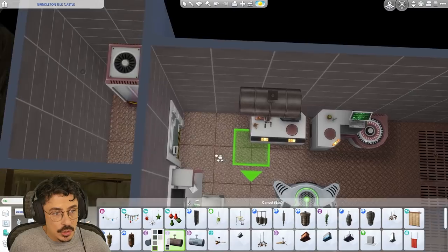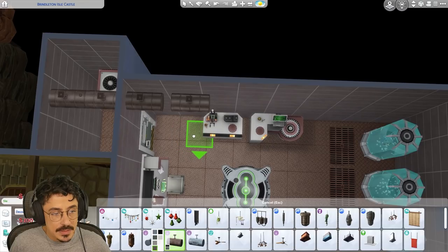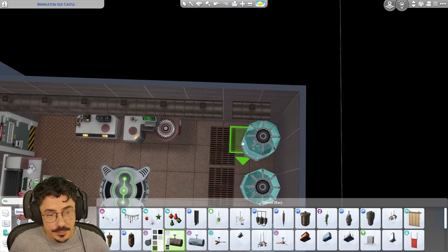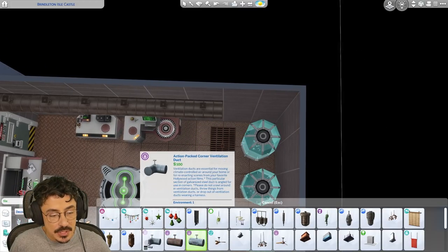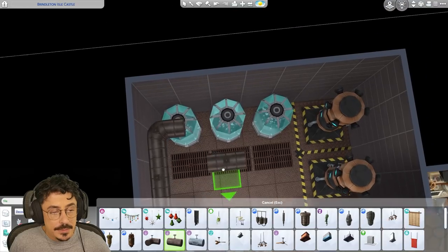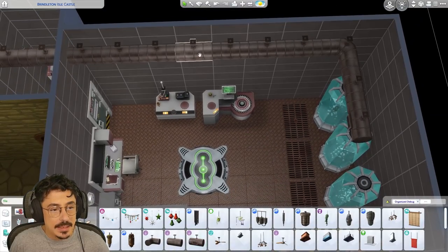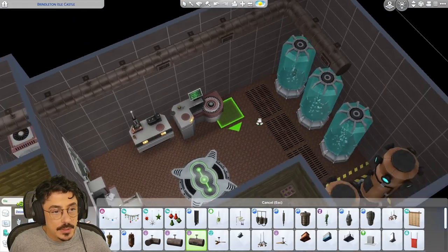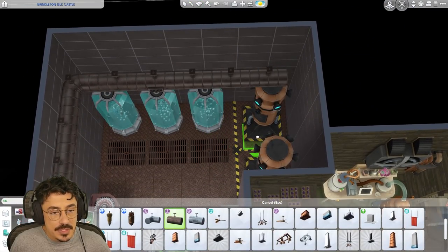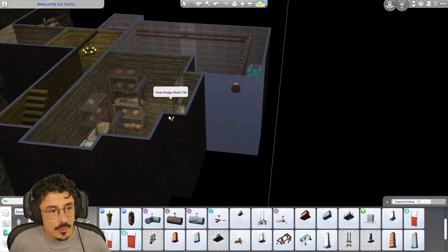I'm going to do one there, one there, one there. I'm going to bring this all the way through. A hundred simoleons apiece — astronomical prices. But you've just got to go with it sometimes. Now I'm going to do the little corner moment around here. We're going to change it over for one of these so it kind of looks like it sucks air in. And I might even change the middle one of these out as well. All the way down. This kind of filters the air out.